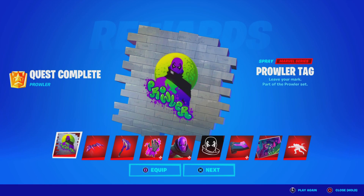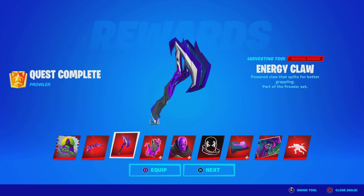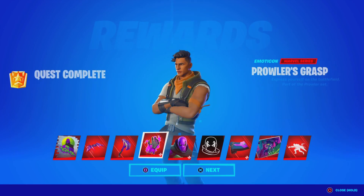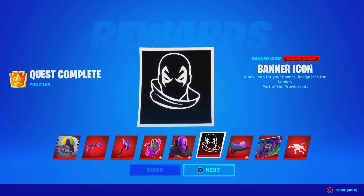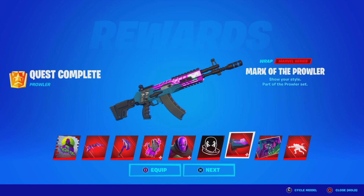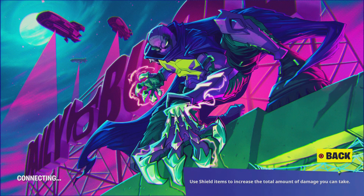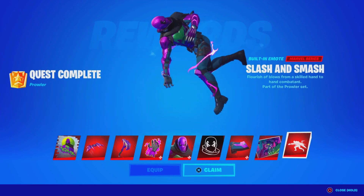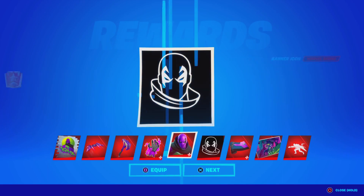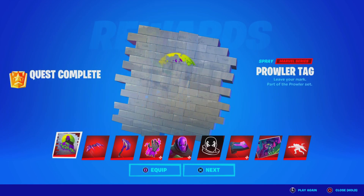We just completed all of the Prawler Challenges! We got the Prawler Attack Spray — I did everything in one game — we got the Sky Prawler Glider, the Energy Claw Pickaxe, the Prawler's Grass Emoticon, the Prawler's Skin, the Banner Icon, the Mark of the Prawler Wrap which looks pretty sick on every single weapon, and the Prawl Loading Screen. We also got the Spider-Man Skin and the Slash and Smash built-in emote. Let me know if you guys completed all the challenges, and let me know if you guys need the Battle Pass to unlock Prawler here in Fortnite.